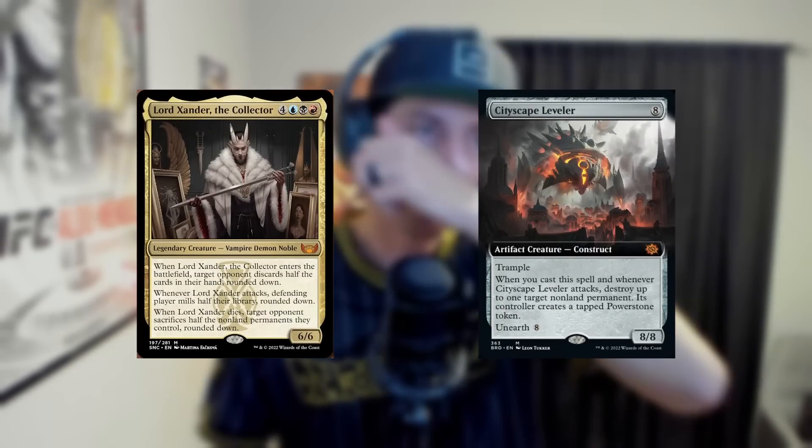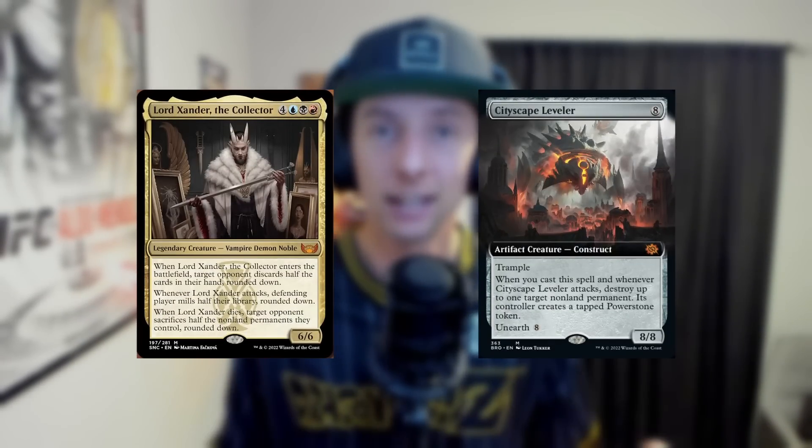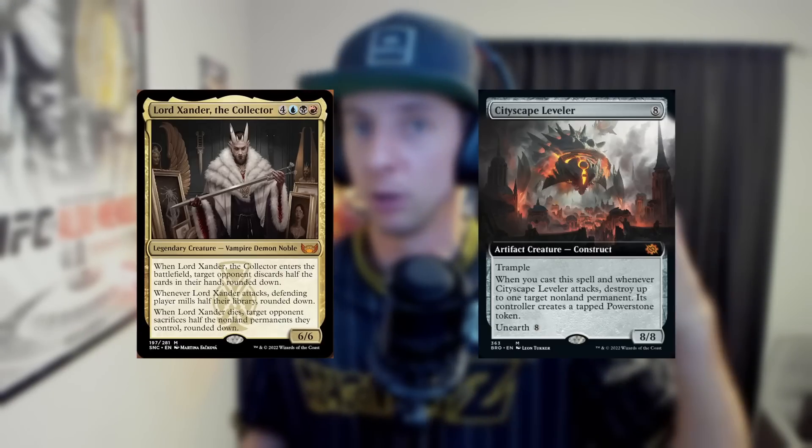Not to say we can't mill the opponent out today — it's definitely very possible because of the creatures we chose. We've got things like Cityscape Leveler and Lord Xander. Both cards have some fantastic attack triggers. Cityscape Leveler blows things up when it attacks, but Lord Xander mills half of the opponent's deck when it attacks, which is why it's not very hard to end up milling your opponent out with a Jace in the late game.